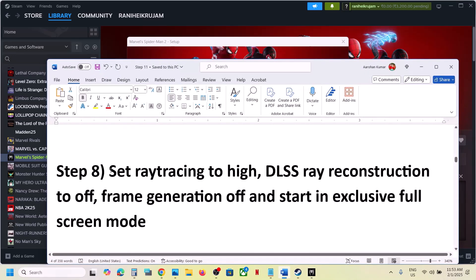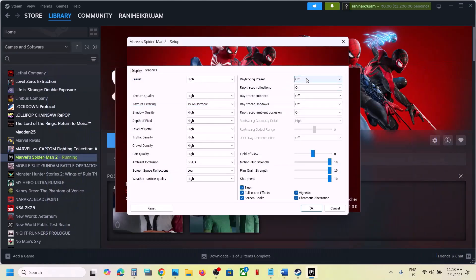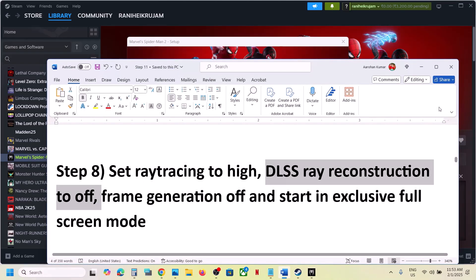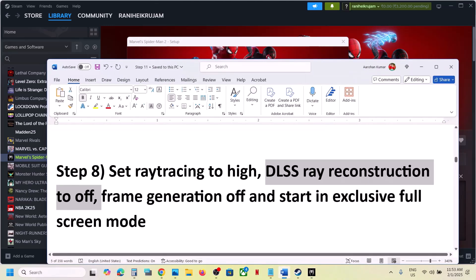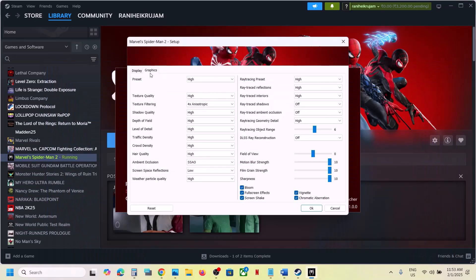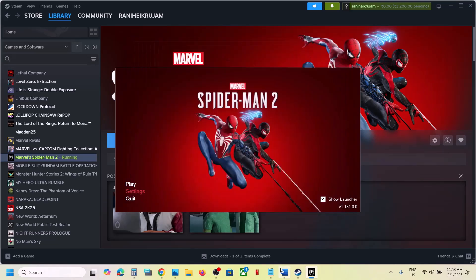The next step is to set ray tracing to High — this has also worked for many players. Go to Ray Tracing Preset and set it to High. Then turn off DLSS Ray Reconstruction, make sure Frame Generation is off, select Exclusive Full Screen, click OK, and then launch the game and check.